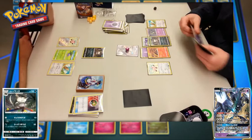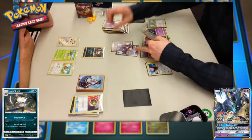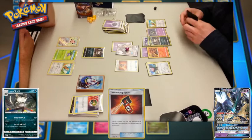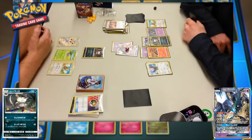Hoothoot and Stufful evolve on player two's bench — it's a Noctowl and a Bewear. Necrozma cannot attack just yet; they can attach one energy. You could technically power up Prismatic Burst with a Double Colorless, but you wouldn't get extra damage since you're not discarding Psychic Energy that way. Player two plays another Tormenting Spray, again choosing a card from the opposing hand — and again, not a Supporter. Two whiffs on the Tormenting Spray. Team Skull, get your act together.